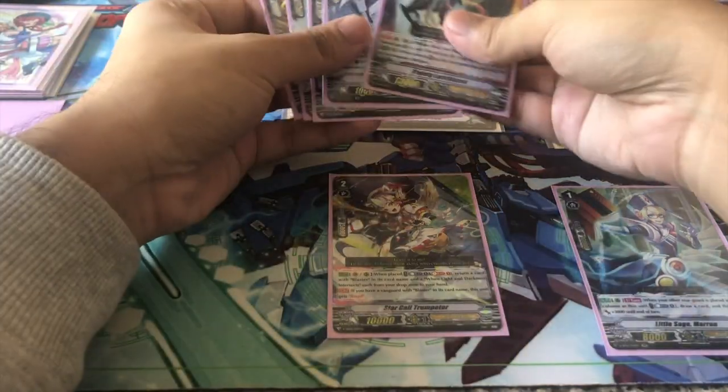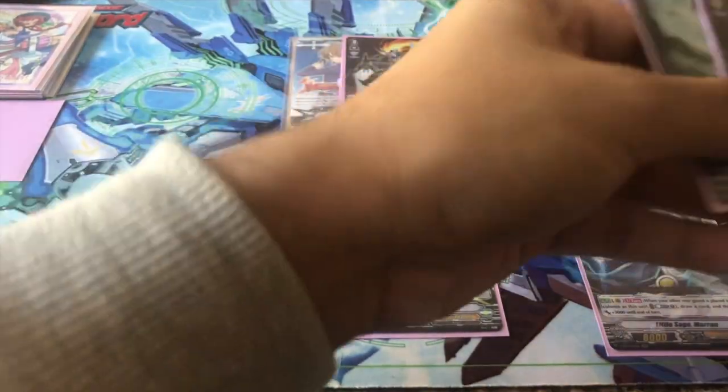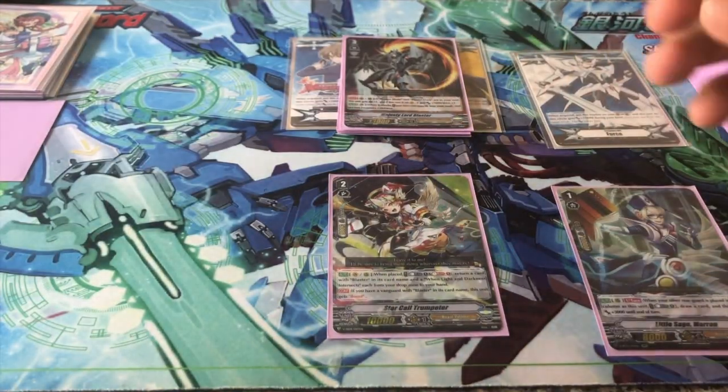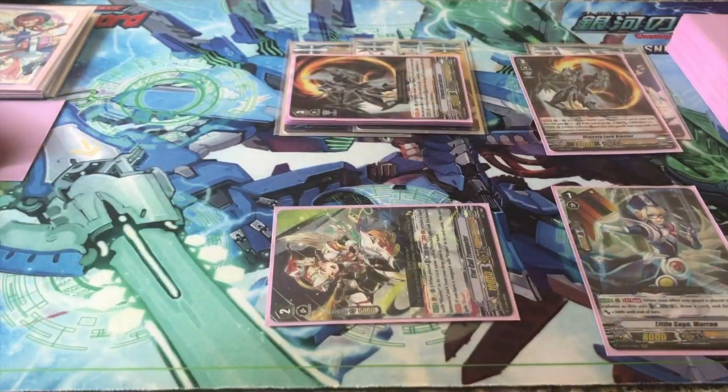When placed on Vanguard or rearguard, you can counterblast one and soulblast one to grab a card with Blaster and a copy of the order from your dropzone and put it into your hand. It also gains the ability to boost if you have a Vanguard with Blaster in its name, making an easy 28k column with an active Majesty Lord Blaster on Vanguard.